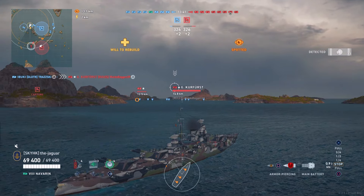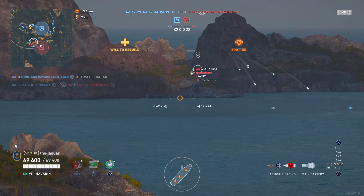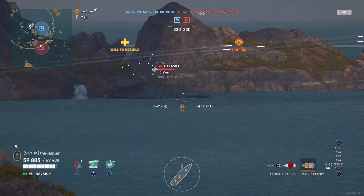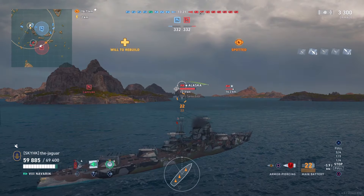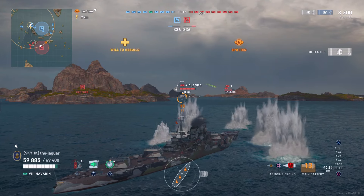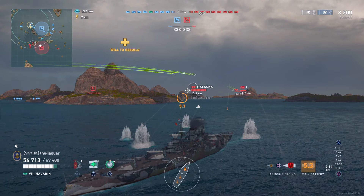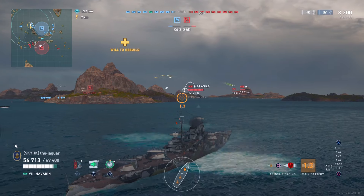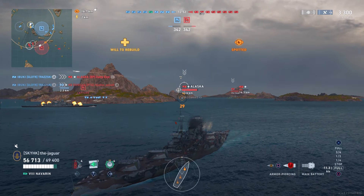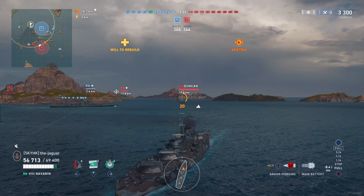Here we go — it looks like there are about five legendary ships per side, so even though we're in a tier 8 ship, it looks like we're in a legendary match. Here is an Alaska that beached, and the Alaskas are kind of tough — you don't want to take those for granted. Luckily he scattered his rounds all over the place, and that may be because of the concealment mod along with the camo. He got a few hits on us but knocked us down by only a few thousand.